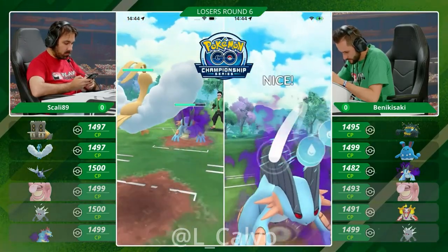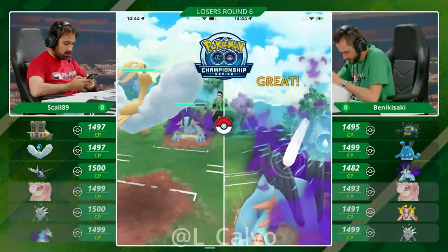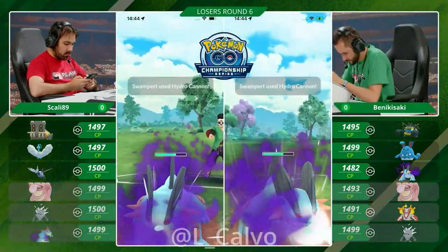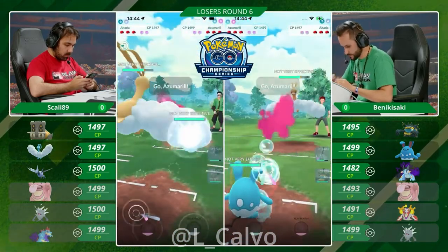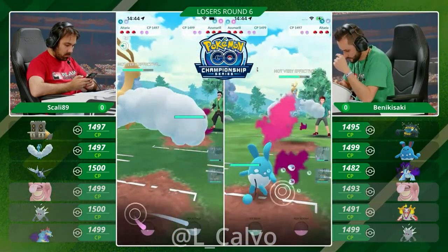The catch on the Hydro Cannon — this is resisted. What a wonderful catch here by Scali. There's Altaria, but I'm not sure if this is exactly what he wants to do.